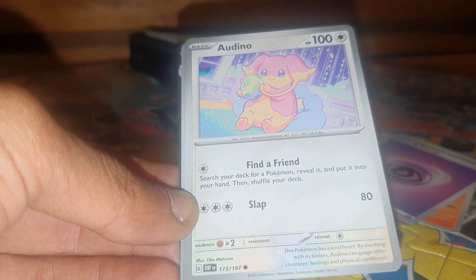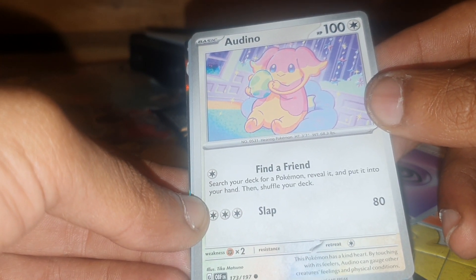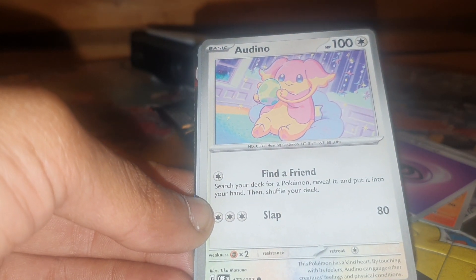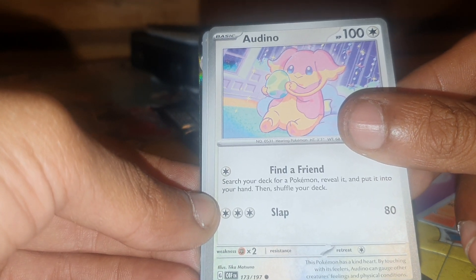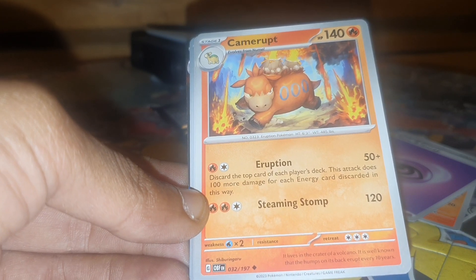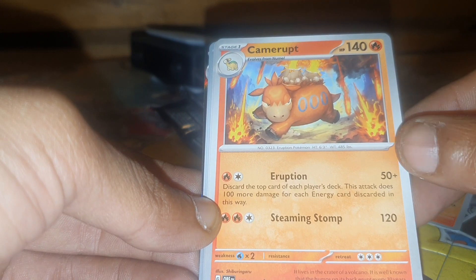Litwick's Pokedex entry is 607, being the Candle Pokemon, with the move Fire Breathing — 36 out of 197. Then we have Audino: 100 health points, Normal type Pokemon, Pokedex entry 531, the Hearing Pokemon, with moves Find a Friend and Slap — 173 out of 197.